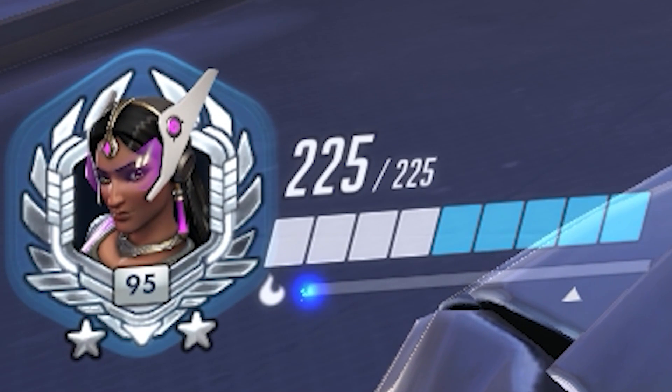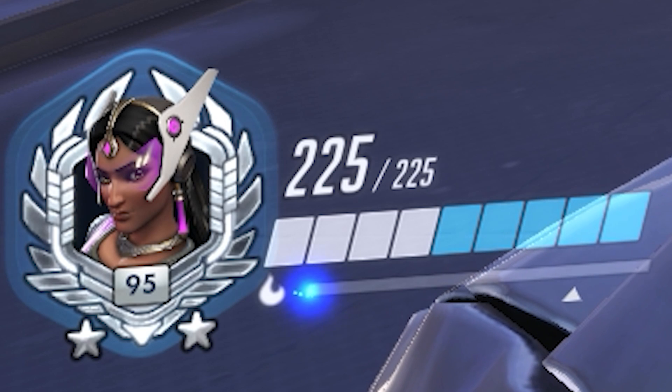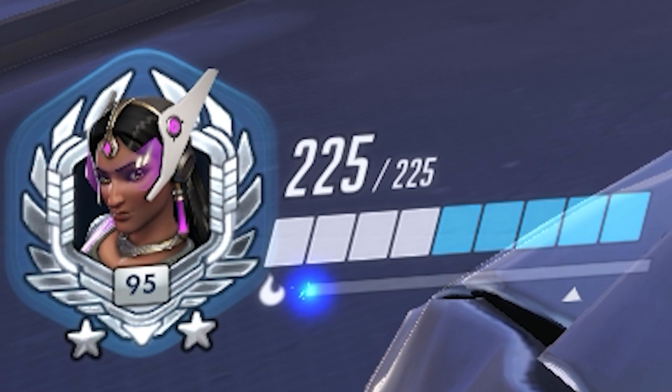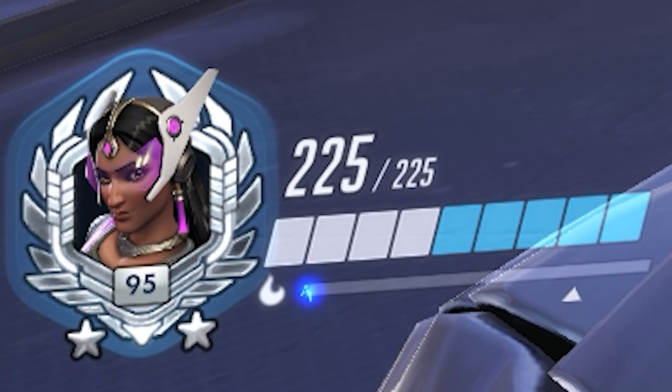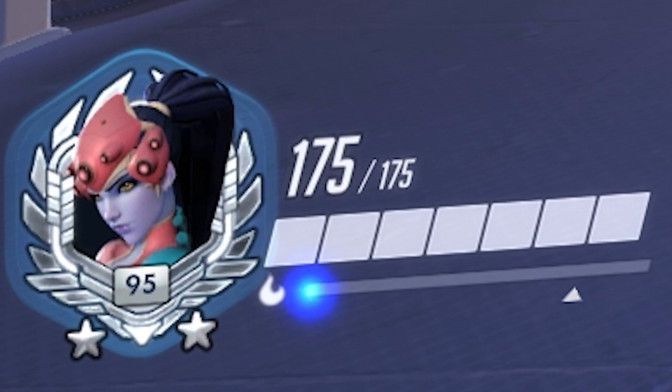Symmetra buff — again, not as big as you might think. She gets 25 extra shields, so it's her base shields that are increased, not base health. This makes her more survivable. Symmetra mains, take what you can get at this point — I think this is fine.